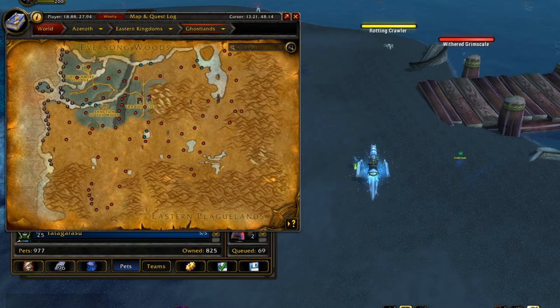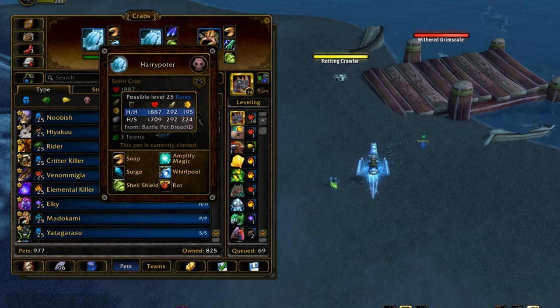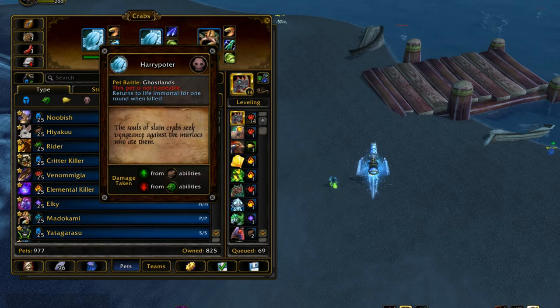So where do you get the Spirit Crab? Right here in the Ghostlands along the coast. There's actually one right here in front of me. They're real easy to get, they're only like level six. There's only two breeds available, so it's really easy to get the right breed, which is the HH. You don't want the other one because the other breed is HS — it's just not as good. The stats are fine and everything, but it's really not worth it because he's already slow, so you really don't want the HS breed. Get the HH.